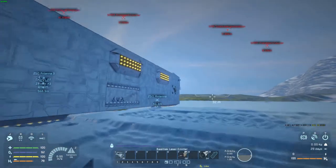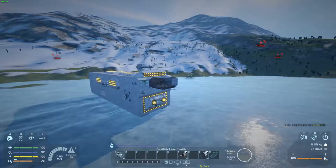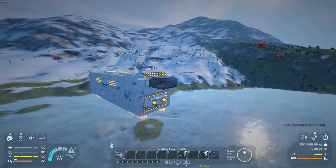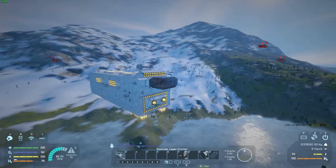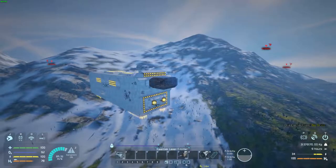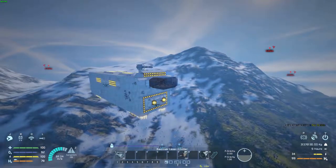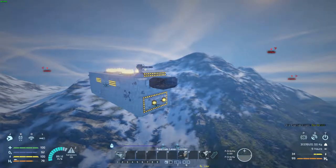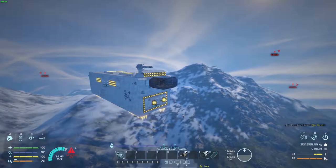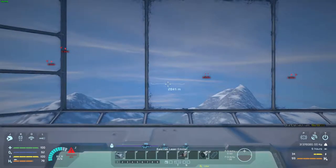I also have a tiny laser welder-based ship chilling in there, and we'll take a look at it once I get to space. It has plenty of thrust — look at it accelerate. Considering this thing is made entirely of heavy armor, that's pretty good.